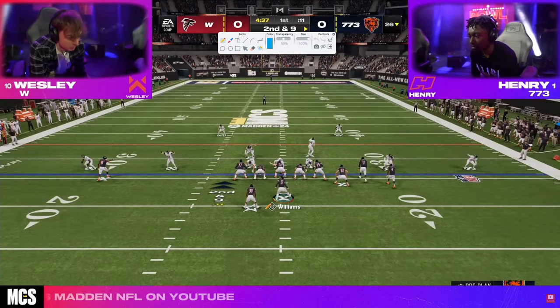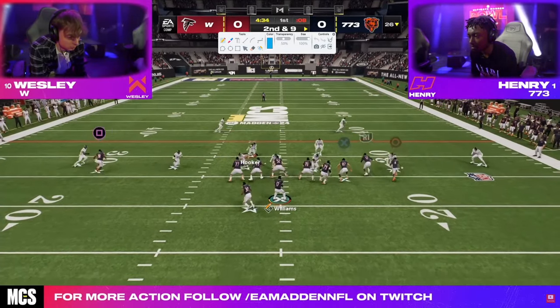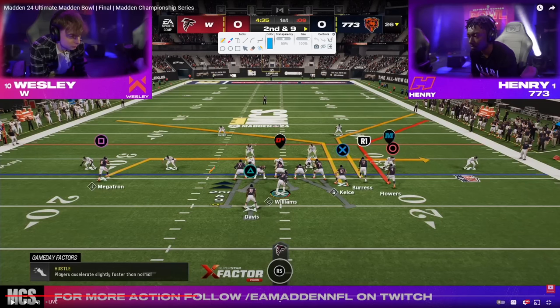Both of these guys are rocking the Colts playbook on offense and Chiefs on defense. Henry was going to this combo a lot — I will break this down. This is a short side bunch combo. We have not seen this all year. I believe this is the play curl flat in the Colts bunch. Essentially, we're going to get a double corner route to the right side, and on the back side we have a little shallow cross or drag post combo.